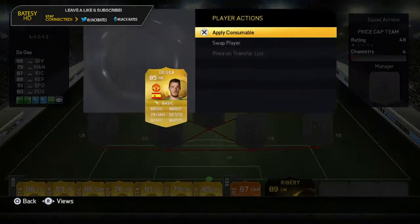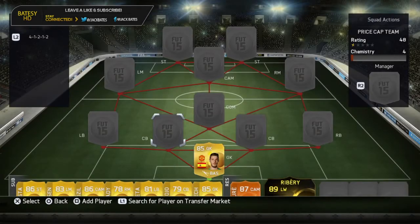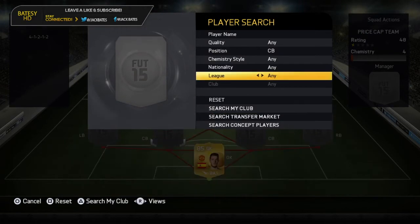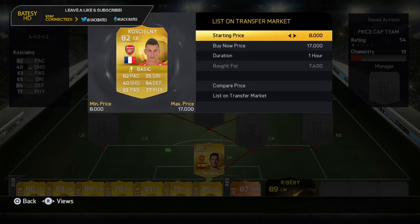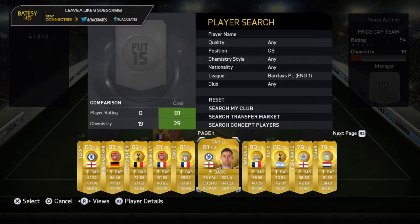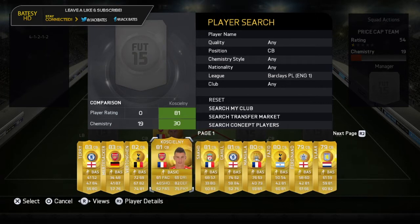So what we've actually got in here - we've got De Gea upgraded, this guy is a beast. Look at the price range: 12 to 22k - what a monster. Centre-back partnership we actually have this guy, and everyone's actually selling for the minimum now guys, so it's stupid.